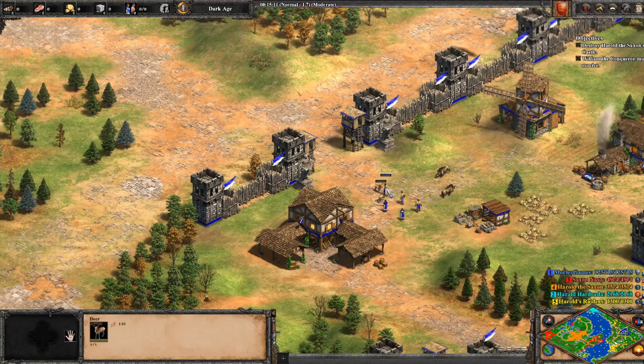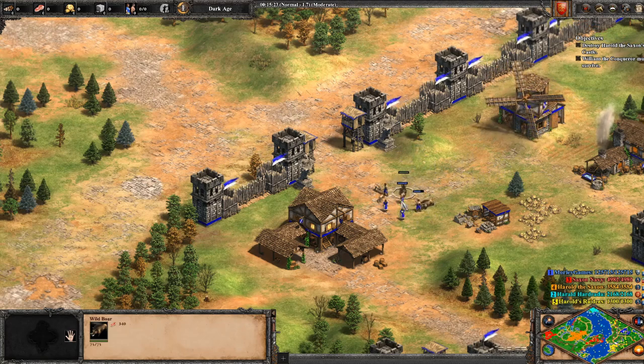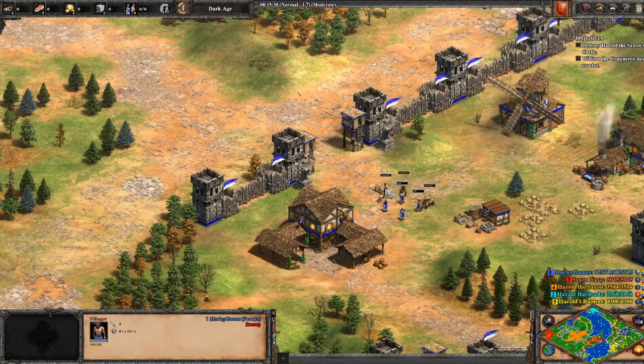But little did I know previously, the deer can actually attack the villagers. It takes them a long time though — they've been hitting that villager for a long, long time and it's only lost like 2 HP or something like that.